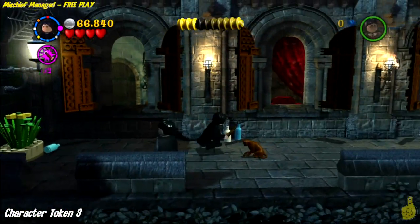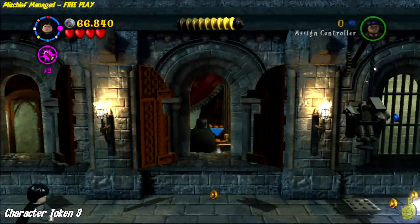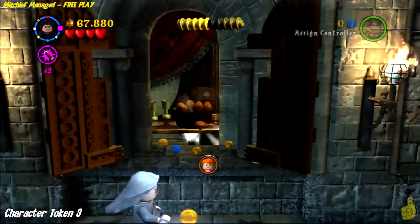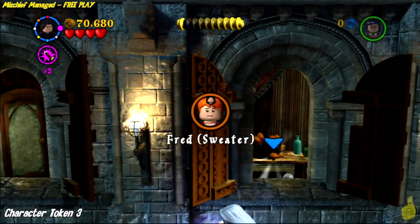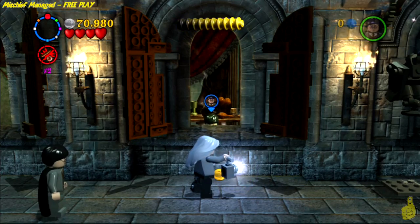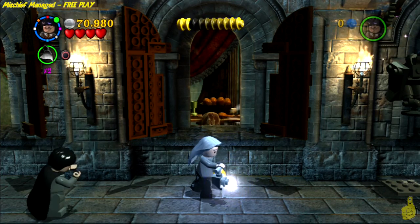She looks awfully grey these days! You probably already got this character token in story mode, but if you didn't, you're going to hop behind all that chicken — I don't know what kind of chicken that is, it looks like some fried chicken — but go ahead and hop in there and grab the third and final character token.